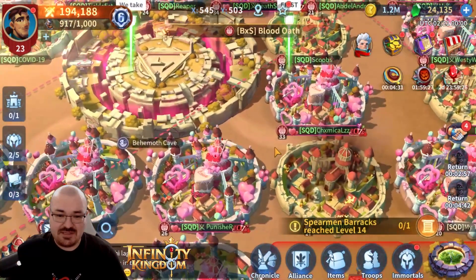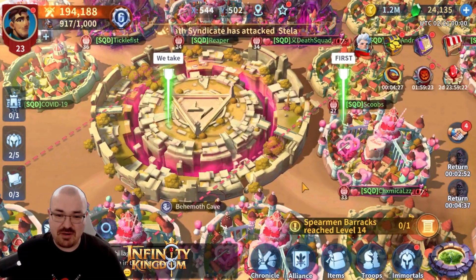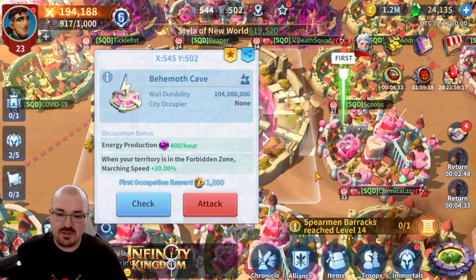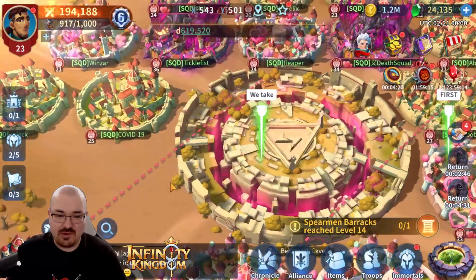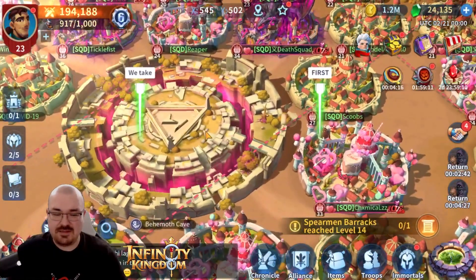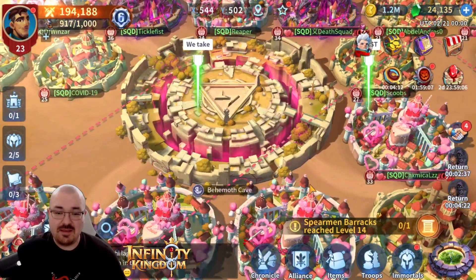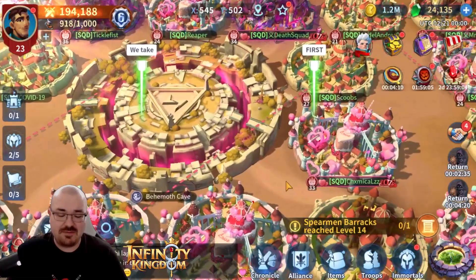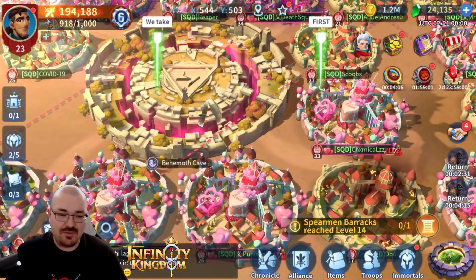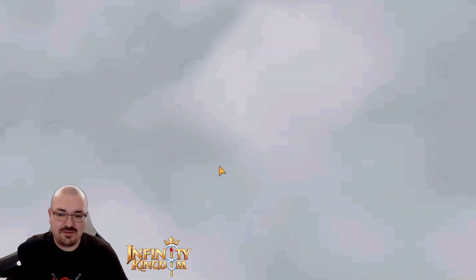The reset just happened and the Behemoth Cave action is about to start. The first thing we can do is attack the wall. Once the wall is down, then it's going to be the garrison inside, and we're going to take one garrison at a time. I can't wait to test out my Tier 3 troops.